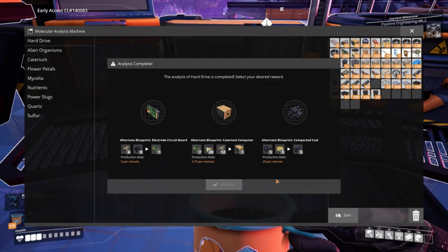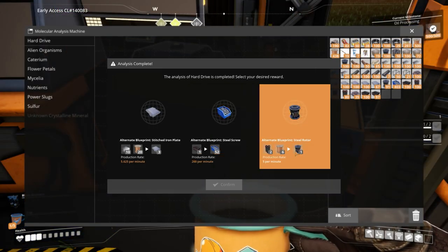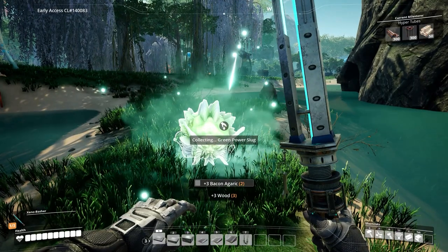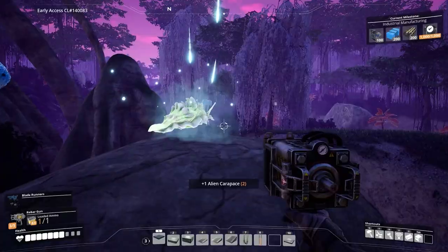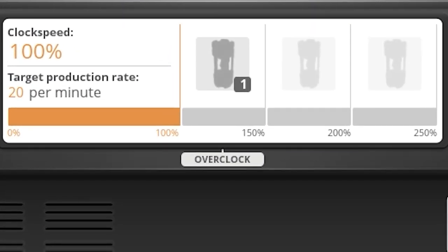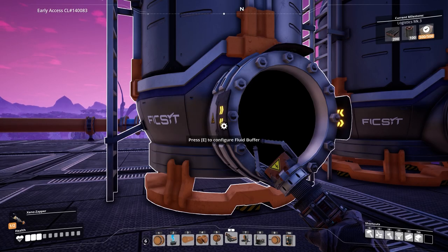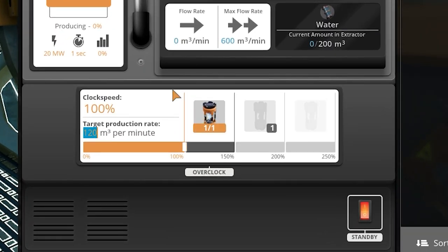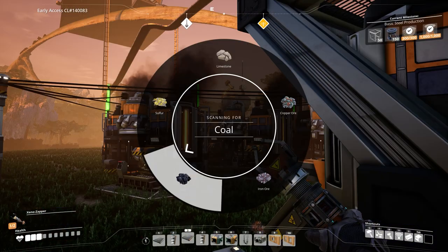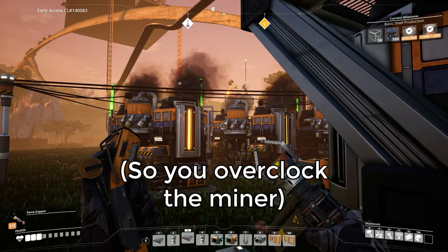Exploring will also lead you to drop pods, which have hard drives that contain alternate recipes, and they are a game changer for how you can do things, so do not sleep on those. These slugs you find will give you the power to overclock your machinery — sure, it costs a bit more power, but you just might need a few more liters of water flowing through the pipes to power your coal-burning army, or maybe you don't want to find another resource node 1500 meters away. Very useful stuff.